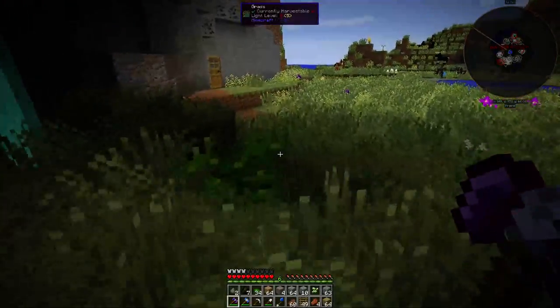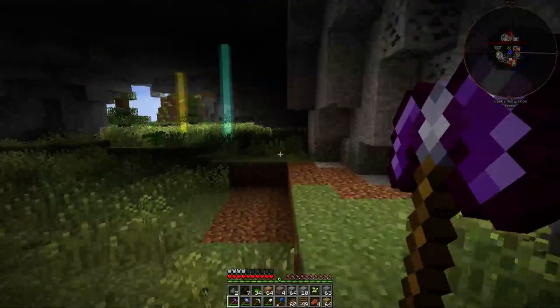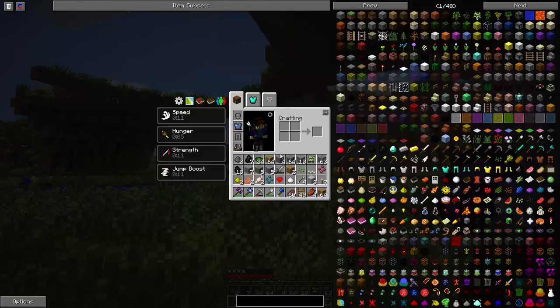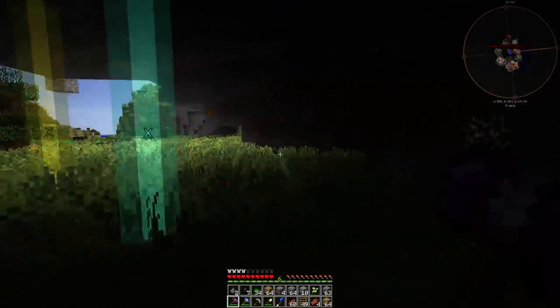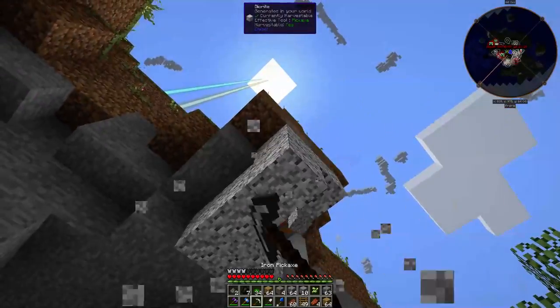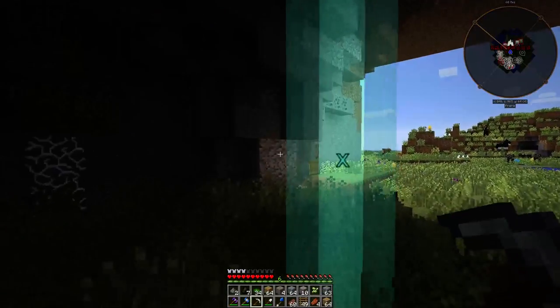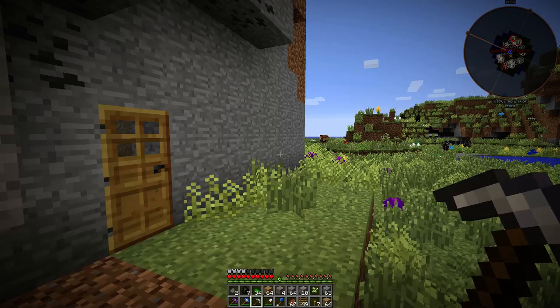The thing with the battle axe that I just noticed is that if you hold right click, it'll go like this and it'll make you jump and you get speed, strength, and jump boost. I think that's really cool. Let me just mine that because it doesn't look very nice. Let's go into my base - I have some torches right here.